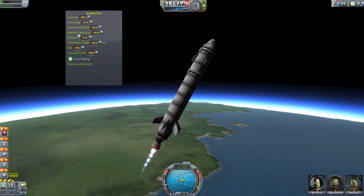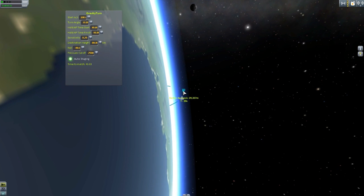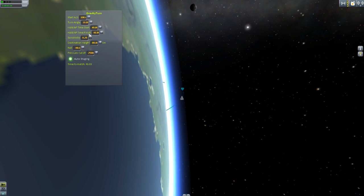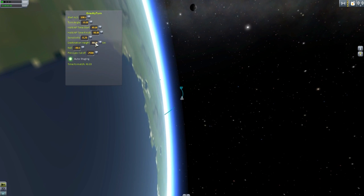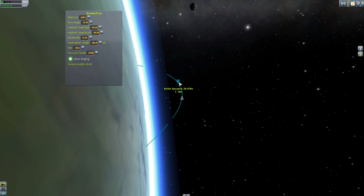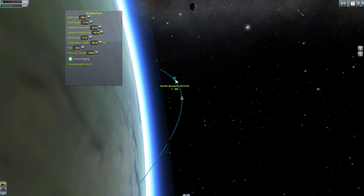We should be able to see this hold AP time start quite well now. You'll see our apoapsis, and our time to the apoapsis is 40 seconds — that's what that is. It is going to hold us at 40 seconds roughly; it'll usually vary by a second or so. It'll hold us at 40 seconds to the apoapsis for the duration of the turn. Once we get towards the end of the turn, it would switch over. It will just keep increasing that time because it has to get us to the proper destination height, which means the apoapsis is going to shoot all the way to the other side of the planet. During the primary turn it will keep us at this 40 seconds from the apoapsis, and if you increase the value it will make for a steeper climb.